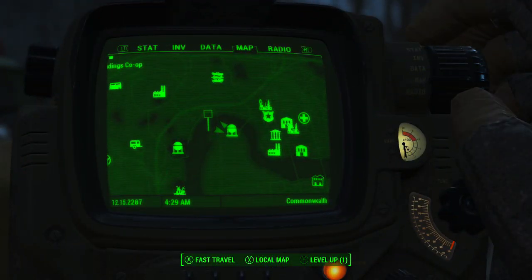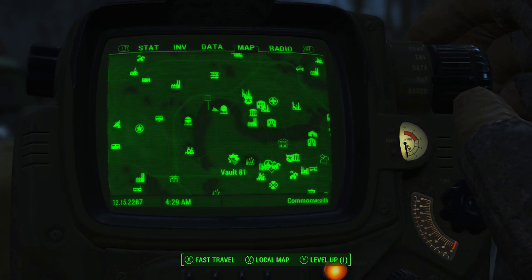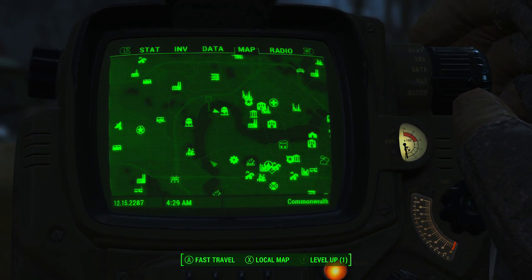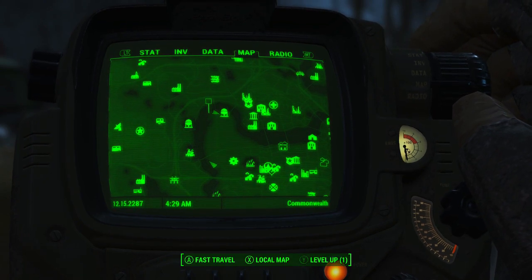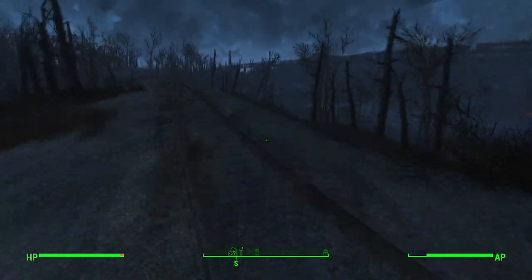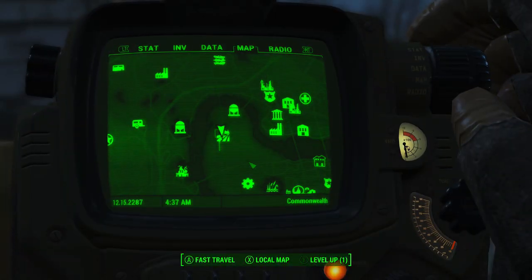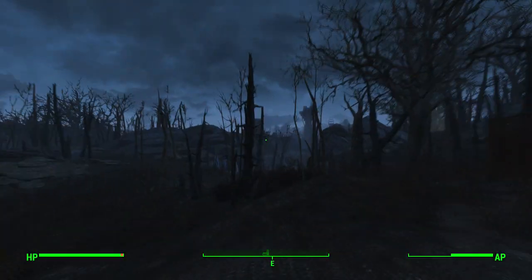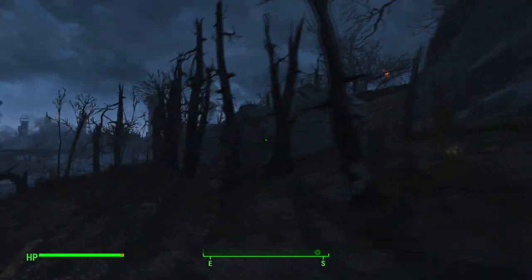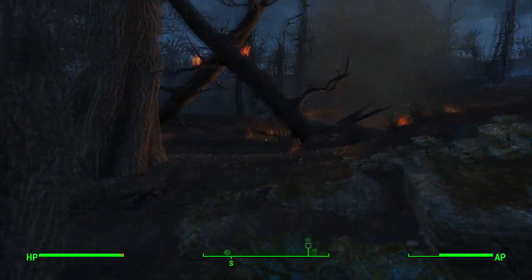Head down to the Beantown Brewery and just follow exactly where I go. You will see either a light from a crashed ship or trees that are on fire depending on where it's at. Just follow exactly where I go — we'll be looking for trees on fire, anything resembling a crashed ship. Look around the area for burnt trees, and there you go — the alien ship is crashed there.